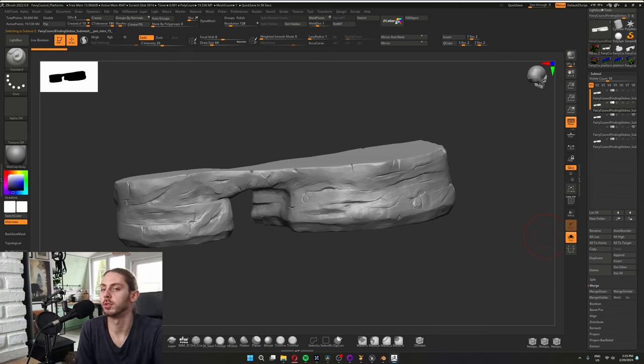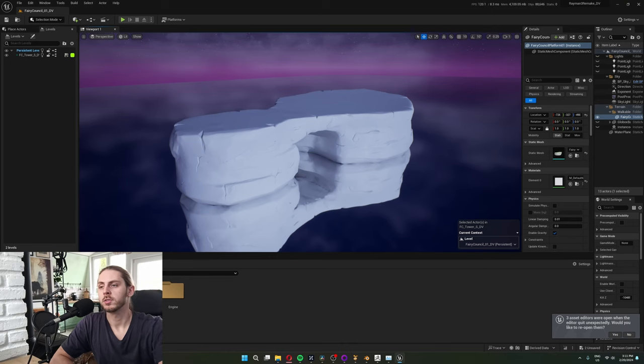The model has around 200 million points, so I'll reduce it to around 600k, then drop it into Unreal. Since this is a nanite mesh, I have many more vertices than I would normally have, which means I can bake in the curvature and cavity information into the model itself through Vertex Color.